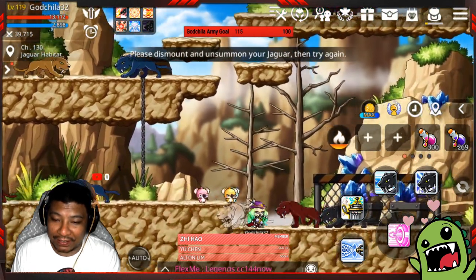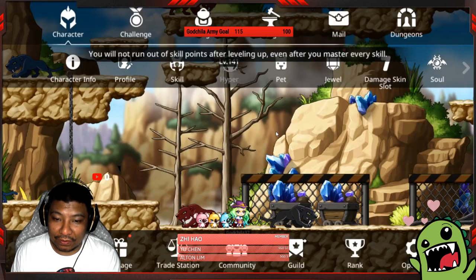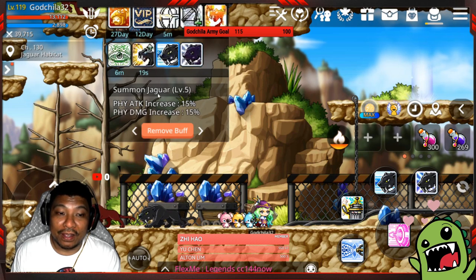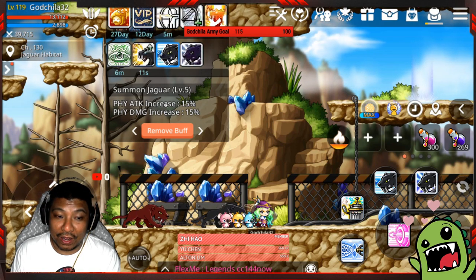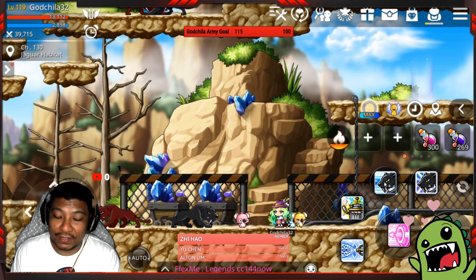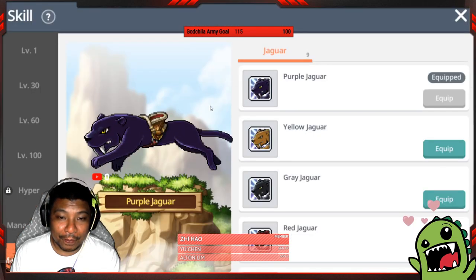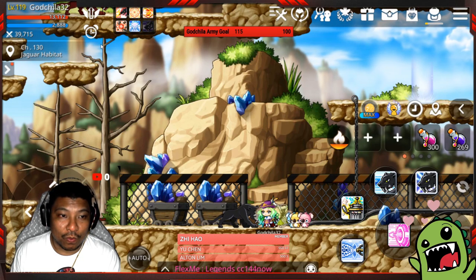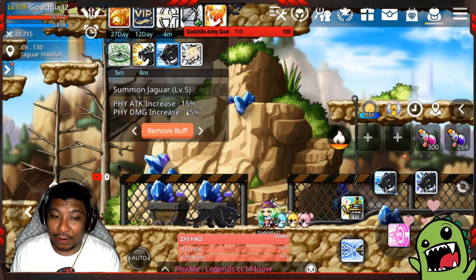Let me demonstrate equipping a jaguar. I'll unsummon the current jaguar and equip the purple jaguar — you can see it gives physical attack increase of 5%. When you summon a jaguar it gives physical attack increase of 15% and physical damage increase of 15%. Now let me equip the Snow White special jaguar instead. When summoned, Snow White gives physical attack increased by 15%, physical damage increased by 15% from the summon jaguar skill, plus an additional 5% physical damage increase from the special Snow White jaguar bonus.